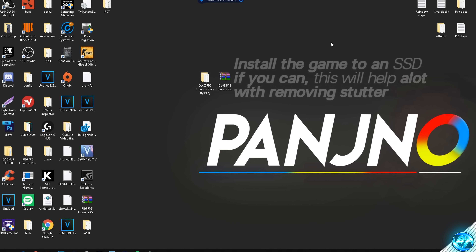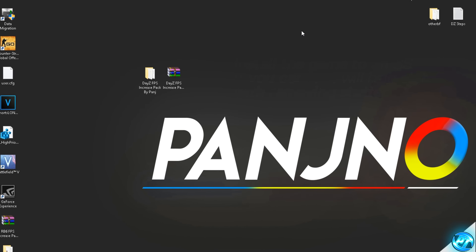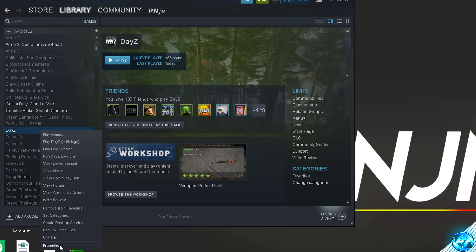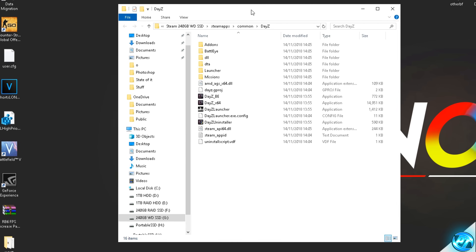Starting off with one of the most important optimizations, we're going to install the optimized game config files and go through our game settings to ensure everything is set up for the best performance. First, navigate to Steam, find DayZ, right-click and select Properties. Go to the Local Files tab and select Browse Local Files. Once the installation directory opens, we're going to apply an EXE application fix to the game itself. This will ensure best performance, remove excess Windows optimizations that often deteriorate FPS, and make the game feel snappier and more responsive.